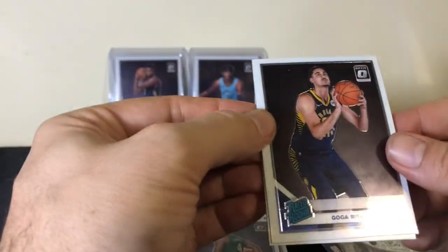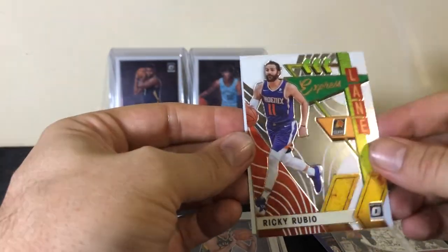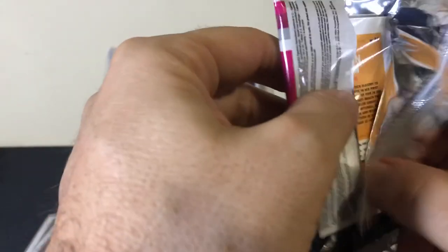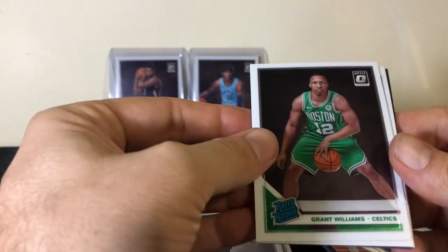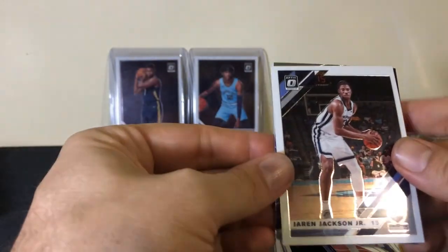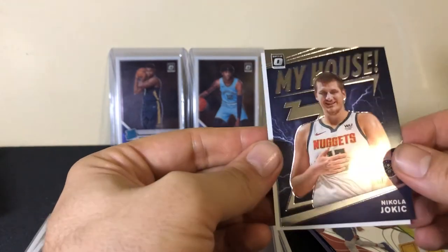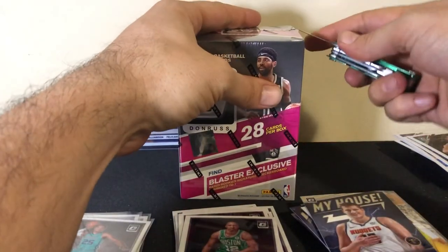I've seen this pattern before. Is there going to be a KZ Okpala or something? Nope — Goga and Paschal. Ricky Rubio. Grant Williams. Jaren Jackson. Jason and Jokic. And Jason Tatum base. That one kind of cooled off a little bit — let's heat things back up with the last box.